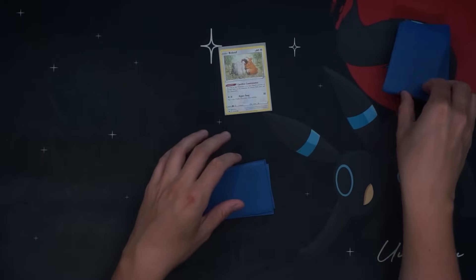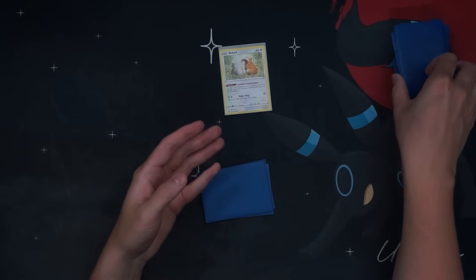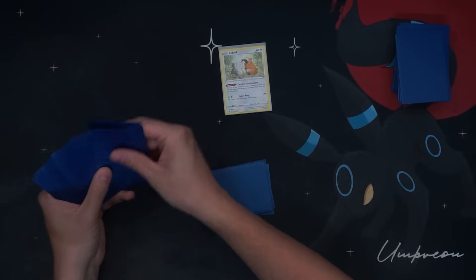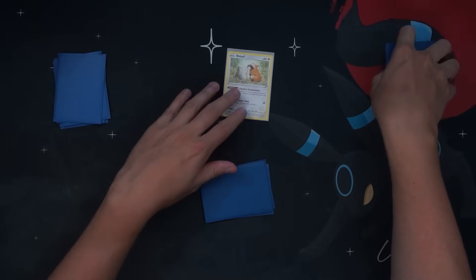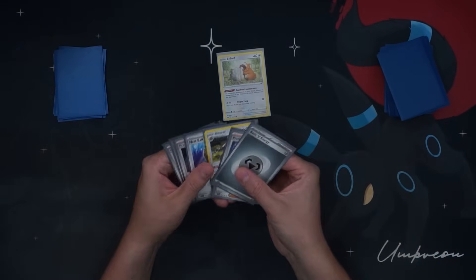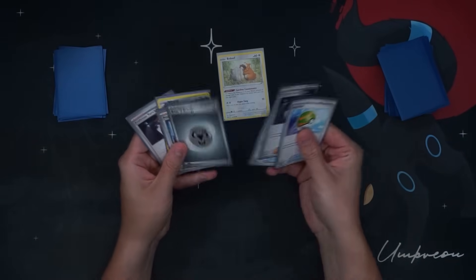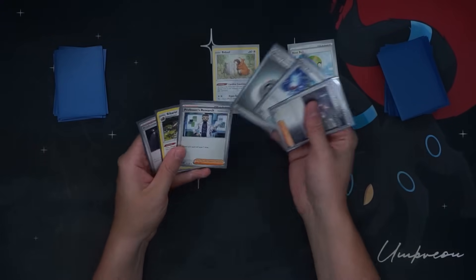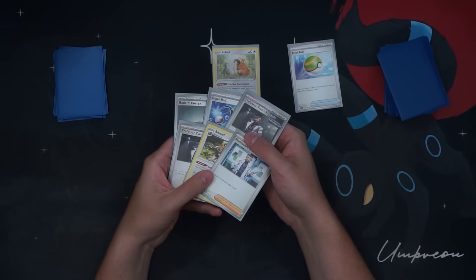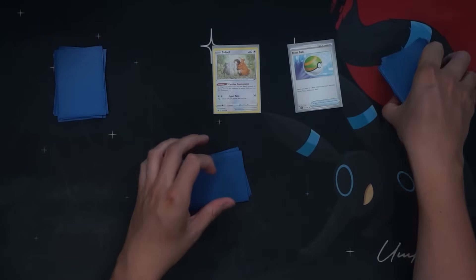We've got a Bidoof start here, which is definitely not what we want to see. A Duralodon would be a little bit better, to be honest, but we'll see what we can do with this. Draw for turn is a Metal Energy — I don't hate that. The question for this hand is: do I play anything else besides this Nest Ball?